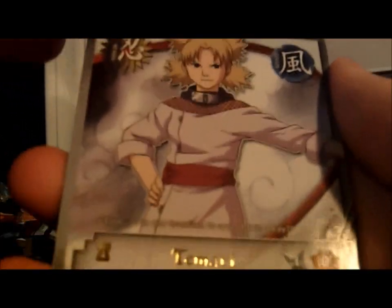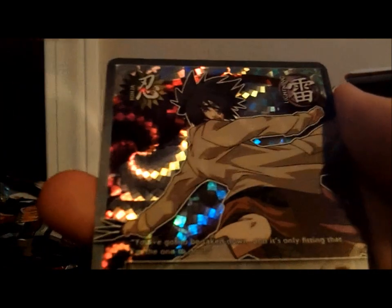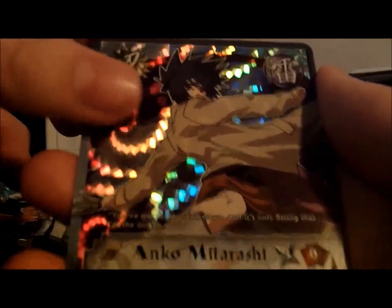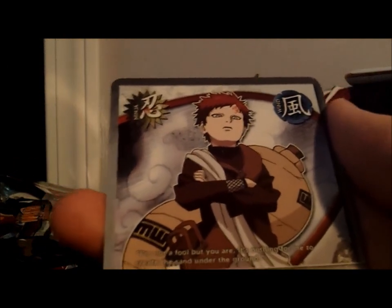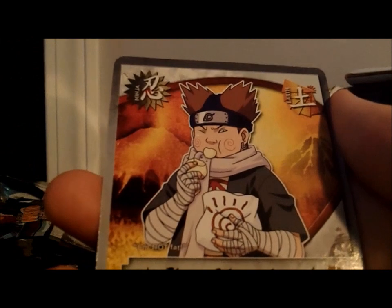Three packs left. Rare Tamari — I think that's a new one — and that lady again. Our parallel is an Onko — that's a rare, nice. Gaara of the Desert — don't think we've gotten that yet, that's just an uncommon. Choji, B-Bomb, Becoming a Pupil, The Wanted Brothers, Neji.